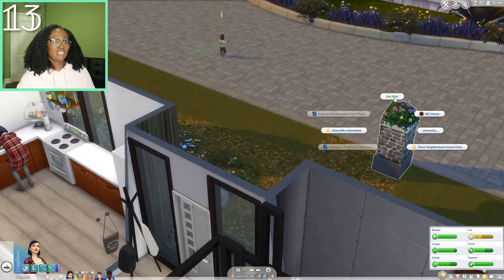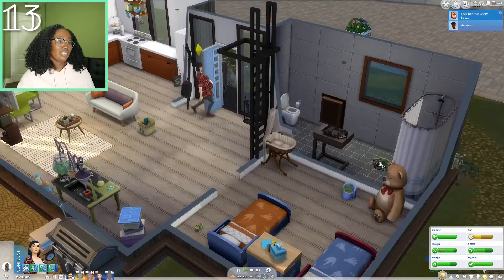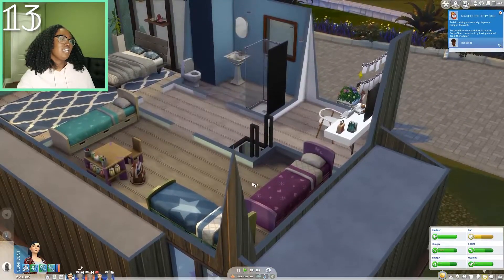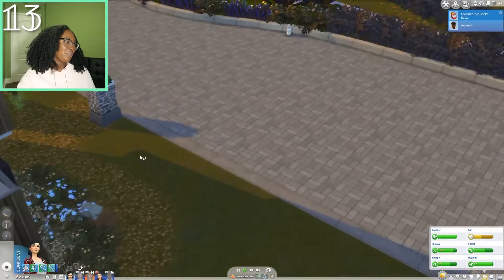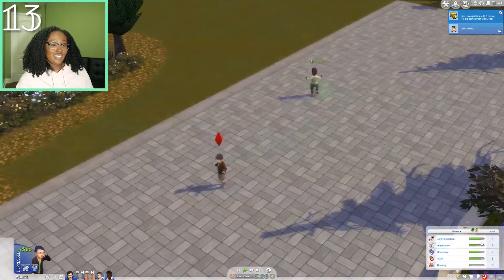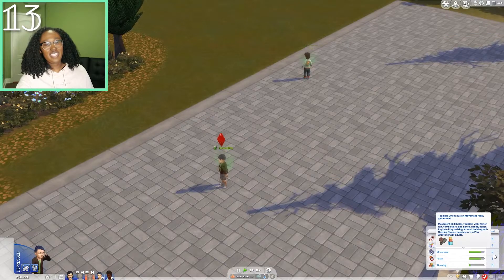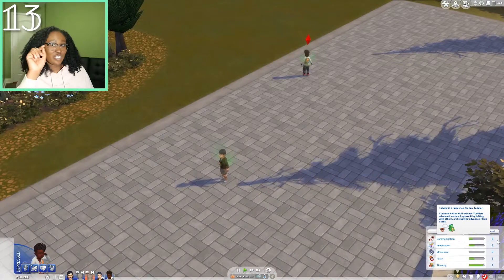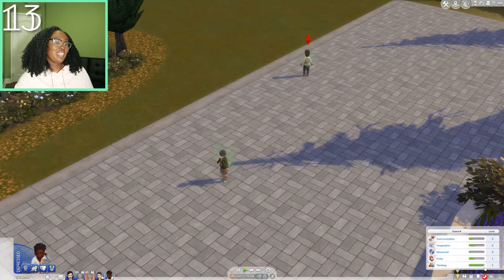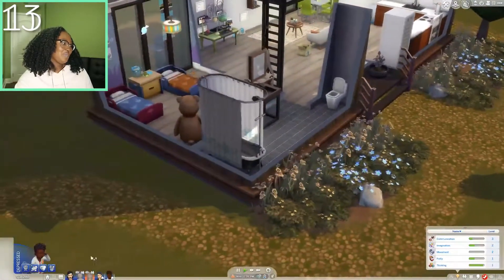At least we don't have to deal with any kids right now — that's a plus. First things first, let's make sure everything is nice and clean. The toilet's fine, the shower's fine, this shower needs to be repaired, and this sink needs to be cleaned. I definitely need to take this school system mod out because look at their skills already — he's already level four communication, imagination, level three thinking. Literally all he needs is movement and potty, which definitely is not accurate. And this kid literally just got aged up and first time going to pre-K he already has communication three, imagination two, movement two. I don't think pre-K is very fair for the 100 baby challenge.